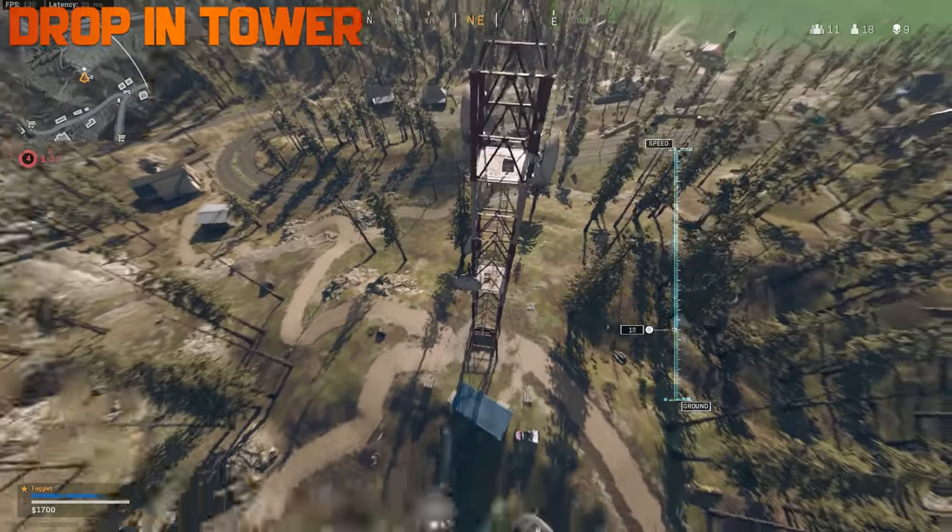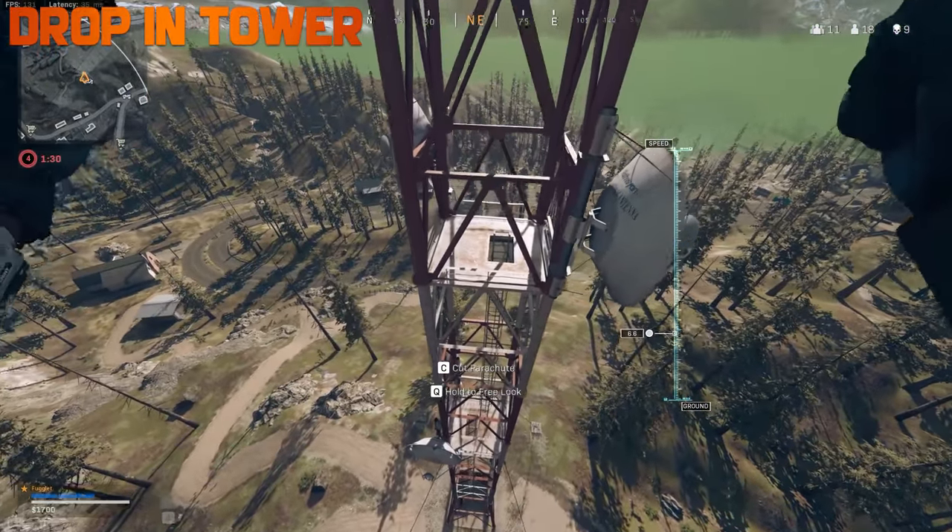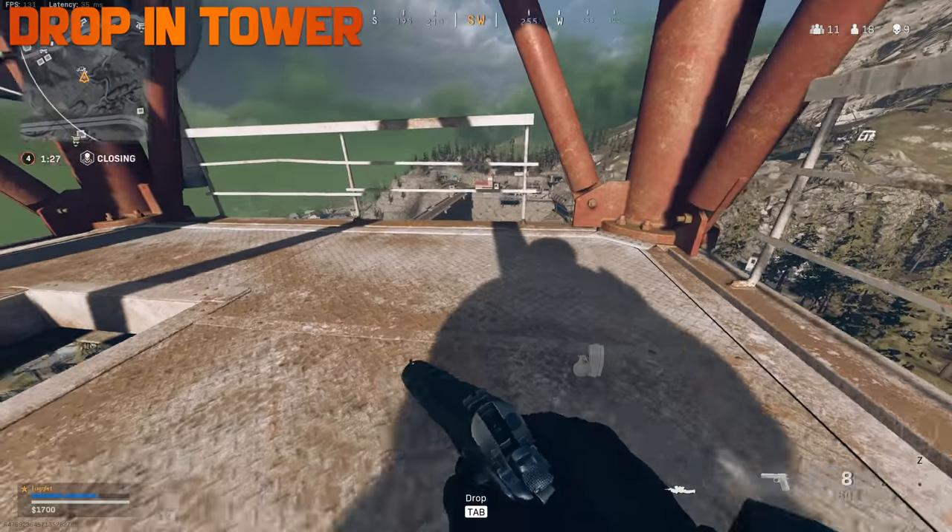You can parachute from a heli or from a regular parachute right up into the tall towers located all around Verdansk.